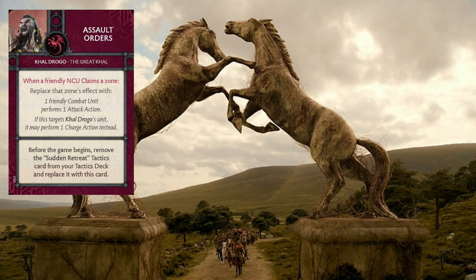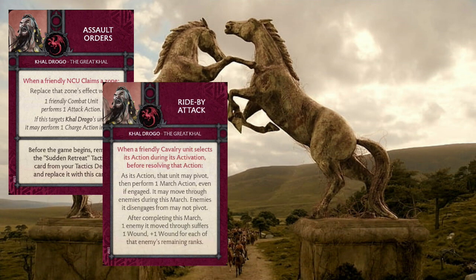Blood Riders are good — it's a great unit to use with Assault Orders because getting that free charge, you want to charge with the best possible unit on the table. Khal Drogo's Blood Riders more often than not are probably going to be your best unit for targeting with extra melee output. Ride by Attack is probably not something you want to put on Khal Drogo's unit. They're much better off charging. They have a really valuable activation, and I really wouldn't want to waste it with Ride by Attack unless I'm needing to get into position somewhere 18 inches away.